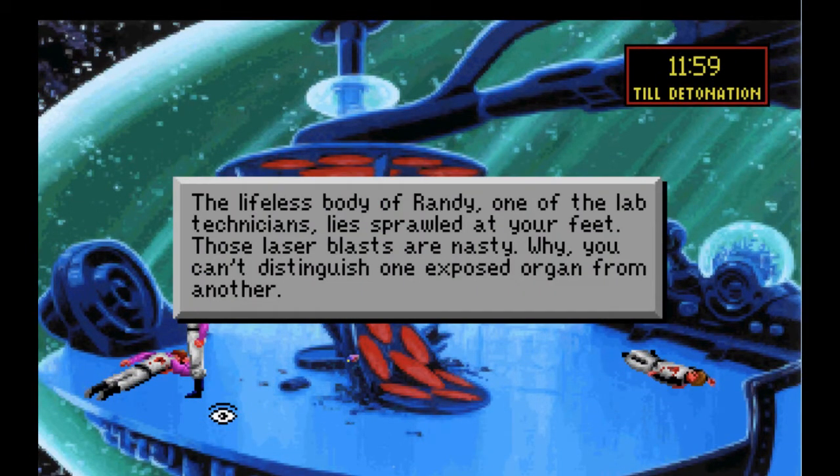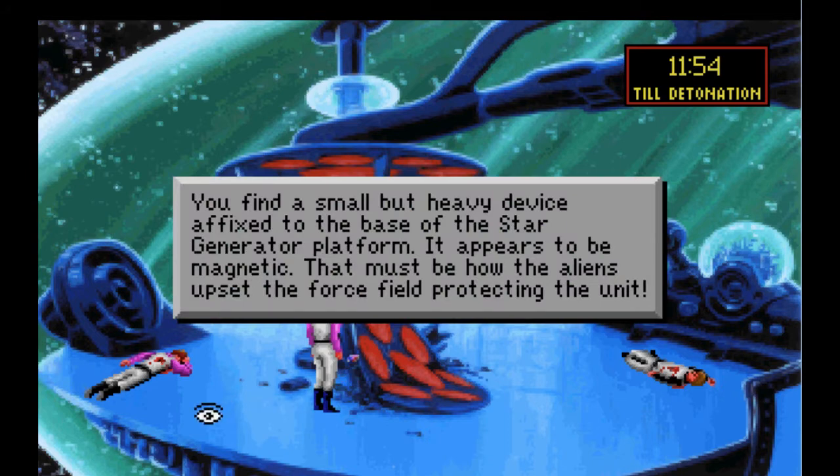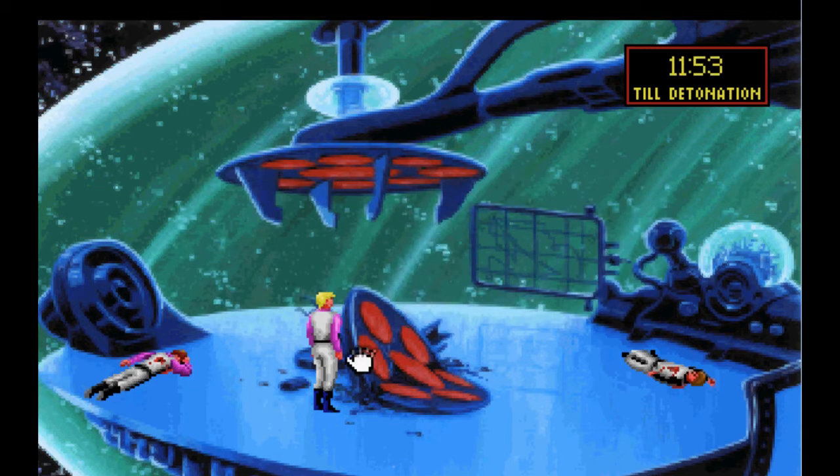The lifeless body of Randy, one of the lab technicians, lies sprawled at your feet. Those laser blasts are nasty — you can't distinguish one exposed organ from another. And there's something blinking here. Let's take a look at that. You find a small but heavy device affixed to the base of the star generator platform. It appears to be magnetic. That must be how the aliens upset the force field protecting the unit.